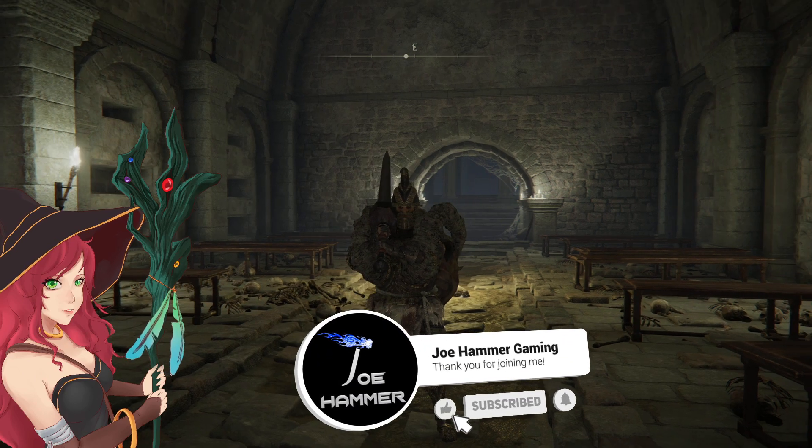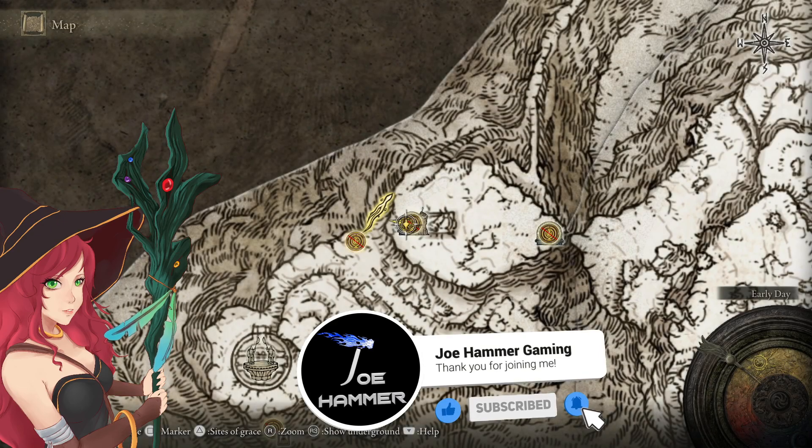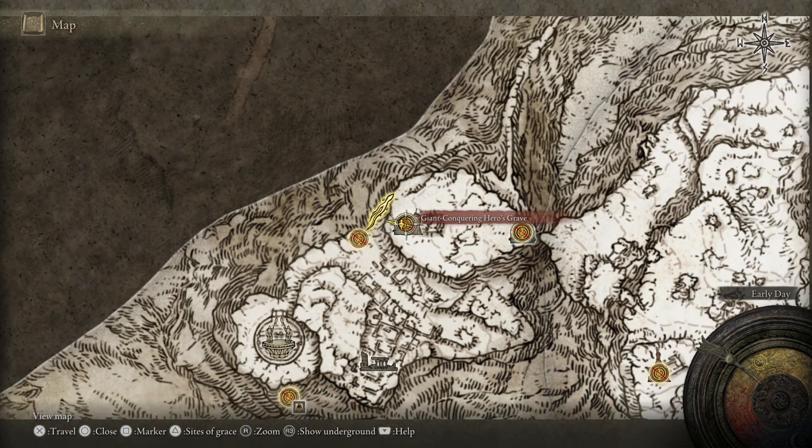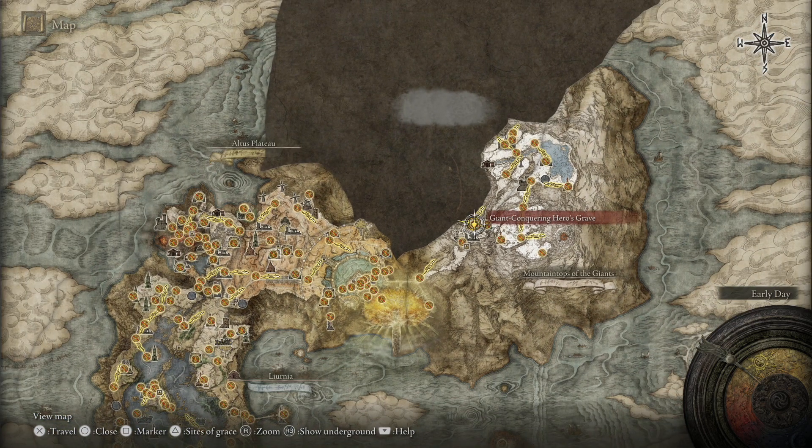I'm going to show you how to get the Cranial Vessel Candlestand. This is behind an imp statue in the Giant Conquering Heroes grave. Zooming out a little bit for those that don't know where we are — this is the back end of the game. It's very difficult to get up here early; in fact, I don't think you can actually get to the Snowfield areas early.